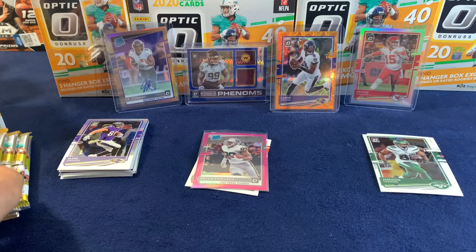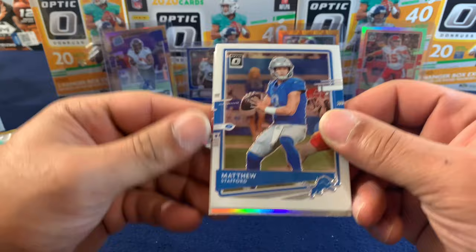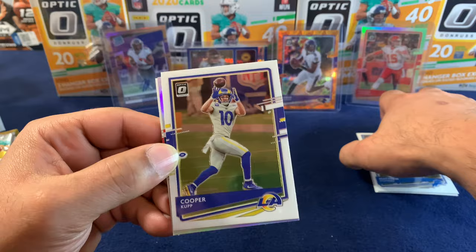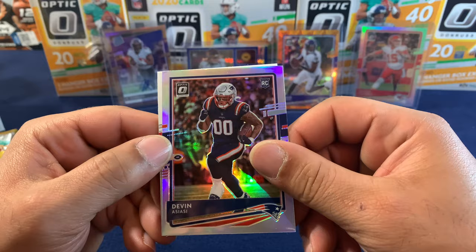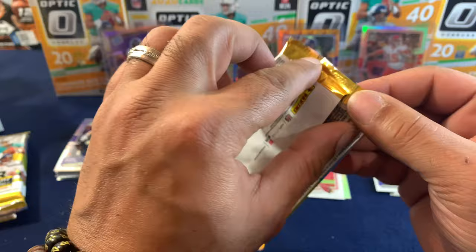Pack number two of the Target blaster. Matthew Stafford — no longer with Detroit, now in LA, which I think is dangerous. Cooper Kupp. And on the holo we got a Devin Asai and an Eno Benjamin. Two more rookies — not Raider, but two more nonetheless.